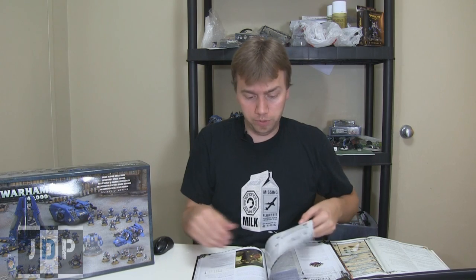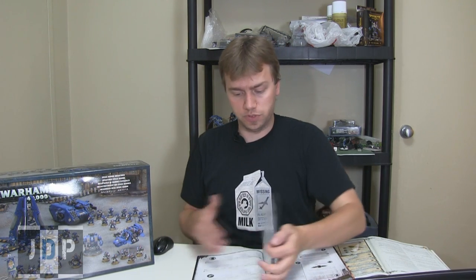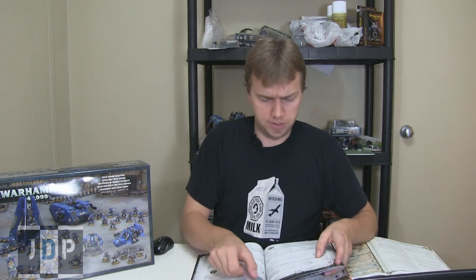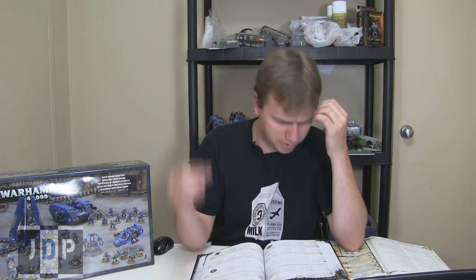So now we'll go to the HQs. This is the HQ section and as you can see, it's long — seven pages of HQs. Because HQ is a busy section of the Codex, as always, because there's tons of them.